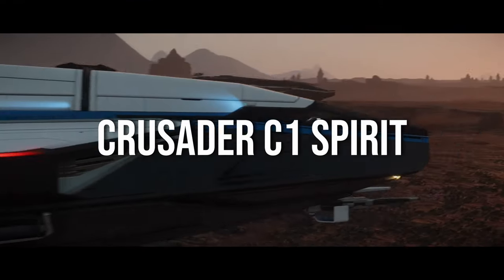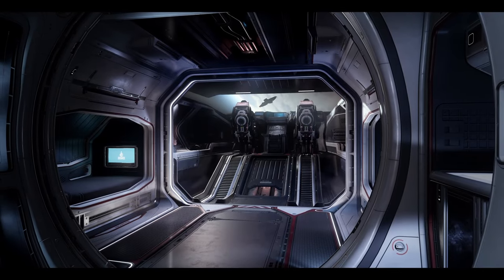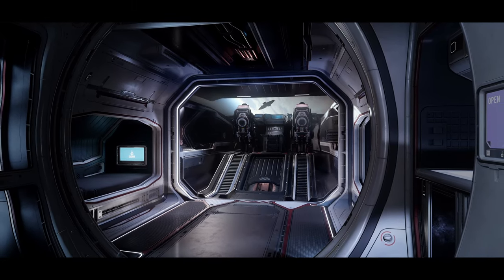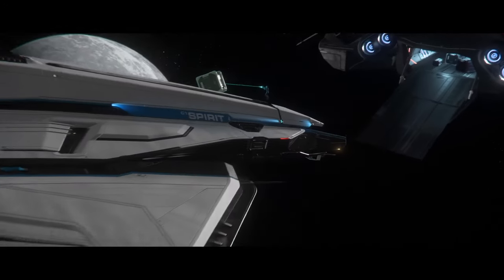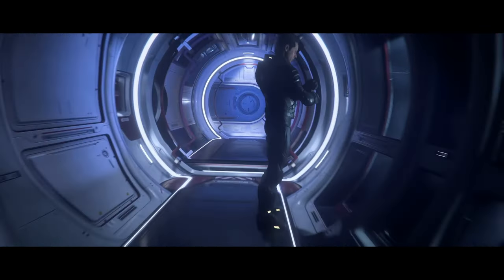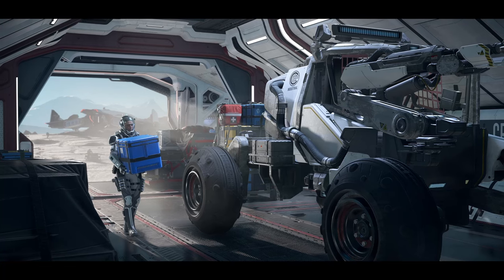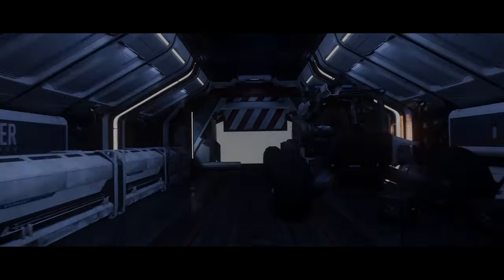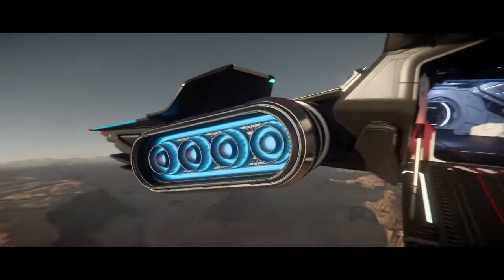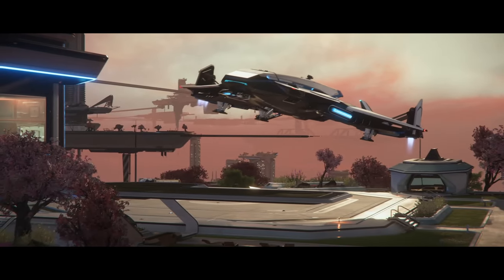Next is the C1 Spirit from Crusader, which combines sleek design with versatility. It's ideal for mid-range cargo delivery and courier work, offering 64 SCU of cargo space with a rear-mounted tractor beam. The cargo hold is designed to accommodate small ground vehicles like the Greycat ROC or Tumbral Cyclone. With a size 3 tractor beam over the rear ramp, cargo transfers are simplified. The ship is armed with size 3 guns on the wings and a nose turret plus missile racks. The crew area includes two beds with personal storage, and its sleek design and better cockpit visibility give it an edge over the Freelancer in style and usability.